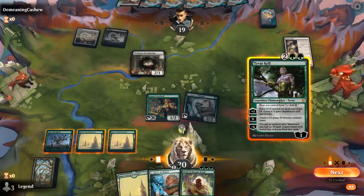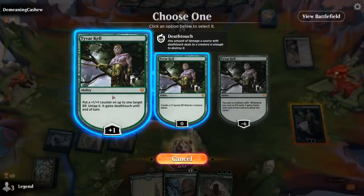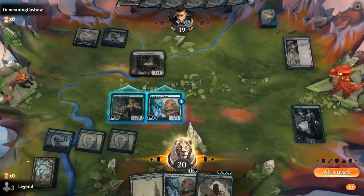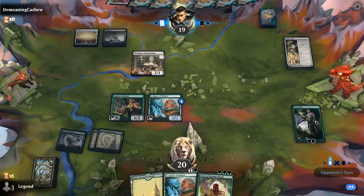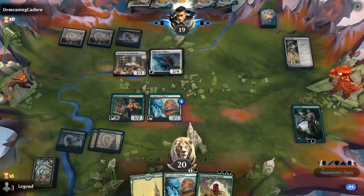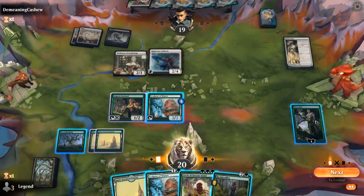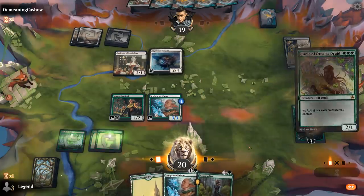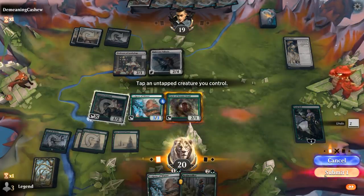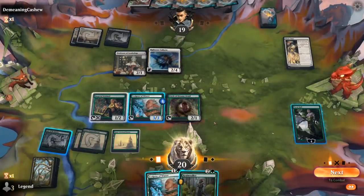Don't really have anywhere to spend mana other than Lair of the Hydra. Don't hate working up towards the ultimates, so let's just chill. Valkyries will be able to pressure our Planeswalker, although Sentinel does have reach. Realmwalker is an excellent pickup as well, so I want to play Circle of Dreams first and have the Realmwalker on defense, which can block the Professor of Symbology. I guess I can also just tap for black mana — that's probably even better.